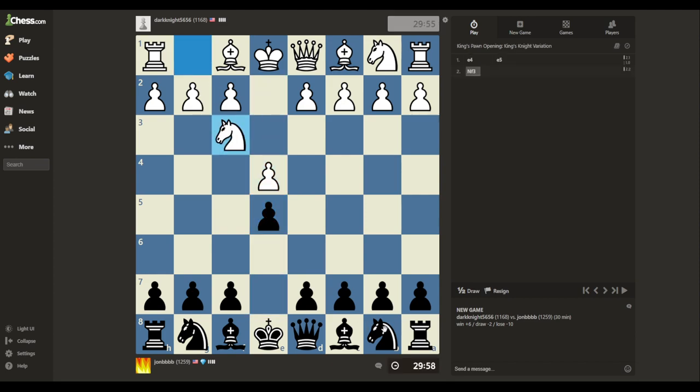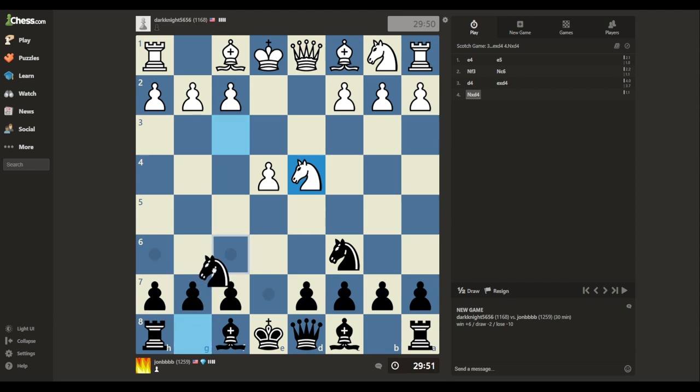E4, E5. Knights out. And moment of truth — what are we going to get into? The Scotch game. So against the Scotch game, I have studied it a little bit and this is called the Schmidt Variation, I believe. Yeah, Schmidt Variation.